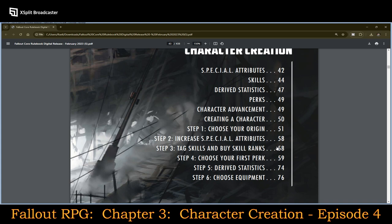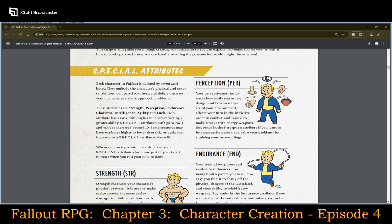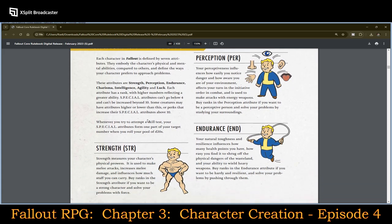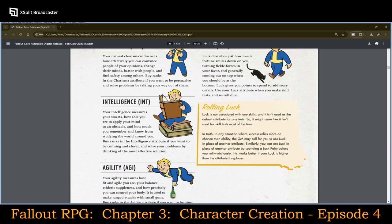We'll see how far we get through in this video today. SPECIAL stands for the attributes of the characters. We have Strength, Perception, Endurance, Charisma, Intelligence, Agility, and Luck.